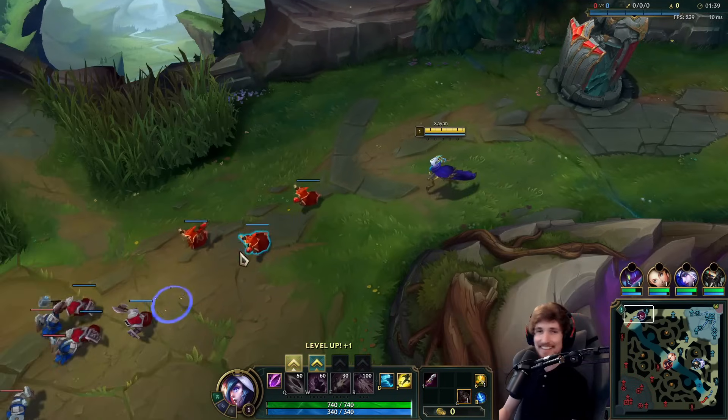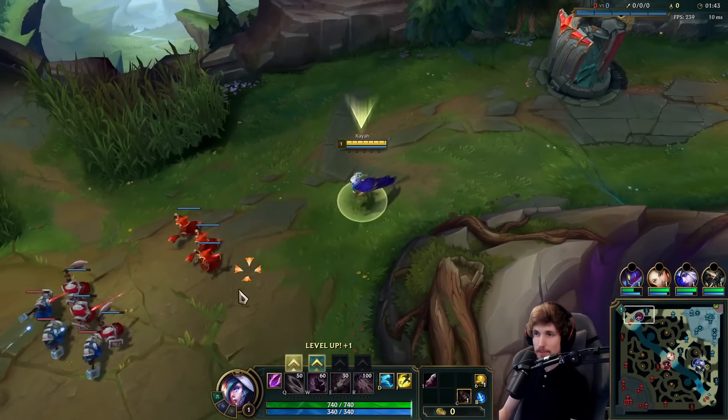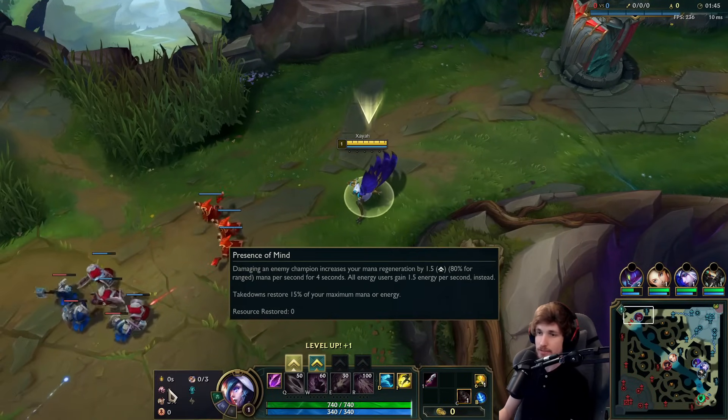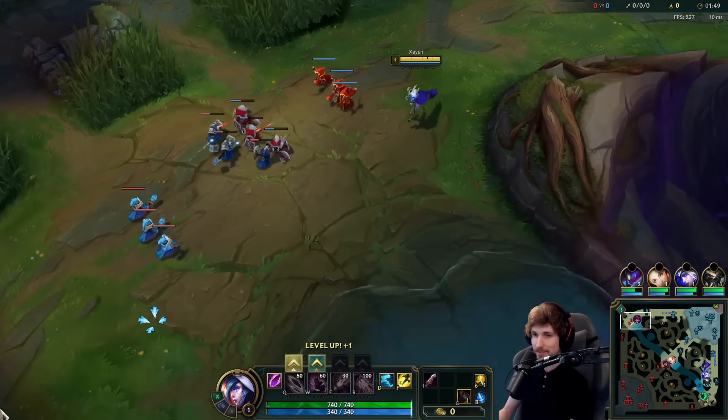Alright guys, we're playing Xayah top lane on today's video. We're playing Xayah versus a Riven top lane, and for the runes we got Lethal Tempo, Presence of Mind, Alacrity, Legend: Tenacity, Biscuit Delivery, and Cosmic Insight.